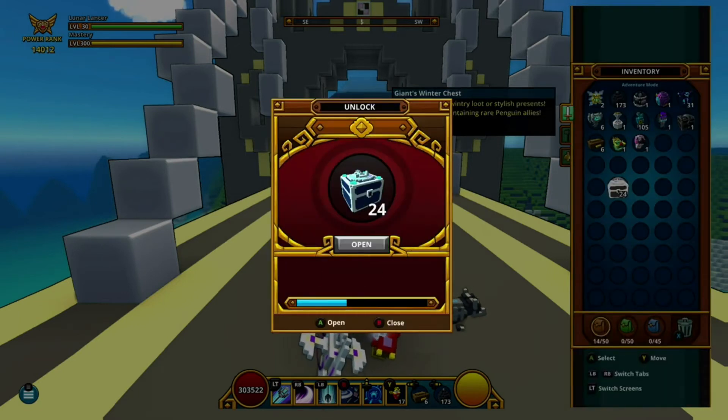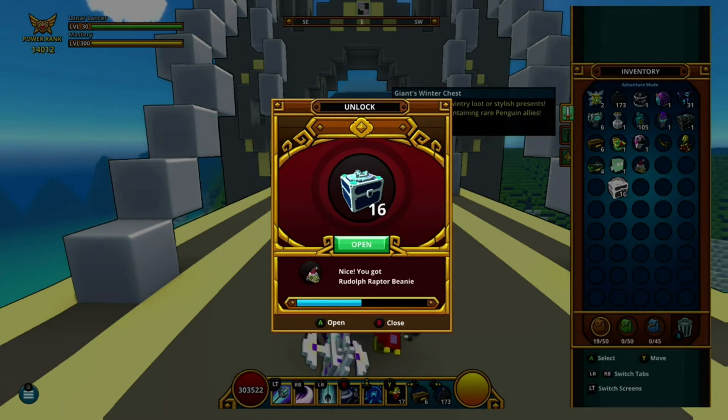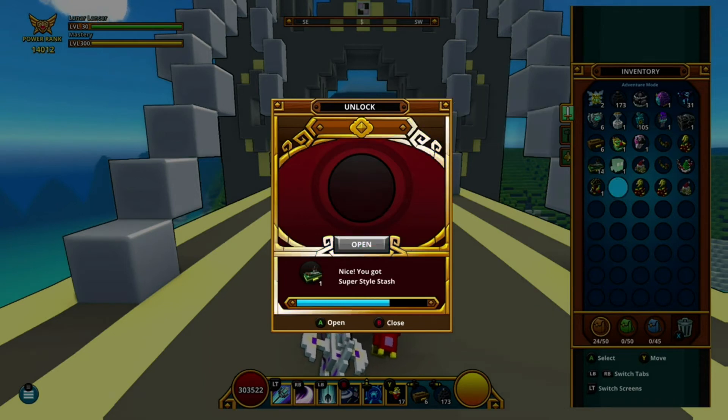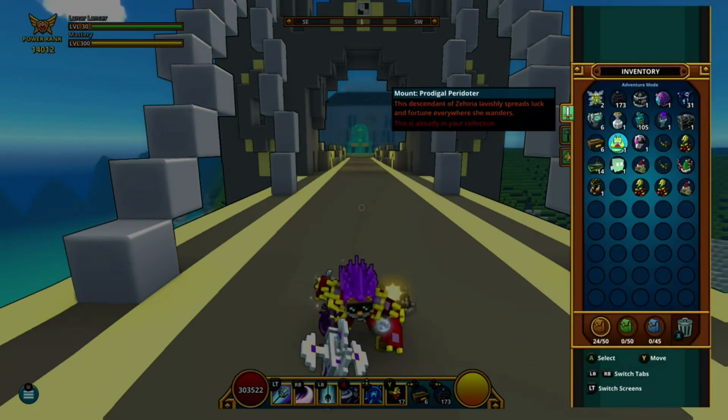So the Prefect Penguin is going to be the one to shoot for when we unbox these. Let's get started with the 24 winter chests. What's nice about these is you do get something every time. We got a Polter Penguin! A bunch of Super Style Stashes — those are just seasonal styles like the bow, the party hat, and the raptor beanie that you put in the loot collector. And there we go, a Plunder Penguin. Not too bad.